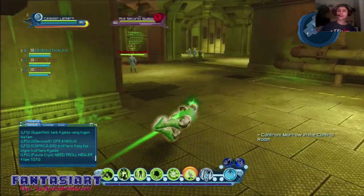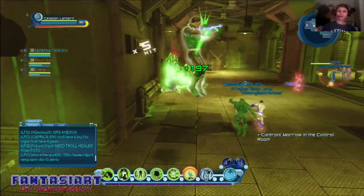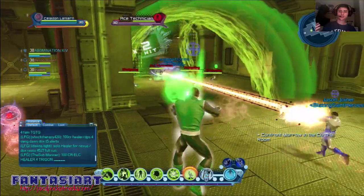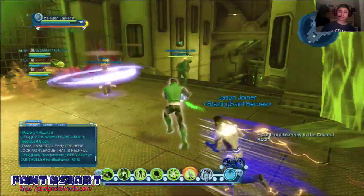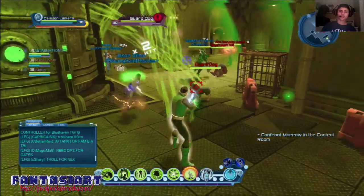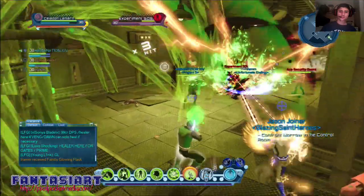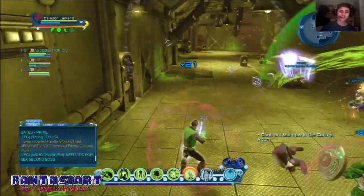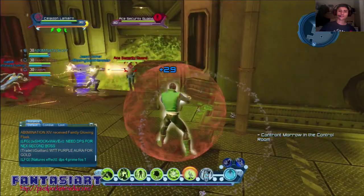With my lantern character I'm focusing on his role — either damage or controller. I usually go controller when I'm in a four-person or eight-person mission. The eight-person missions are called raids and the four-person missions are called alerts. In this Ace Chemical alert I'm focusing on being a controller even though my whole loadout has damage gear equipped. Everyone else likes to be damage, so one person is a tank, one's a healer, one's damage, and I'm the controller.